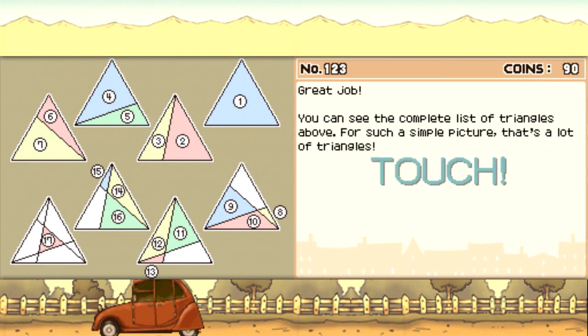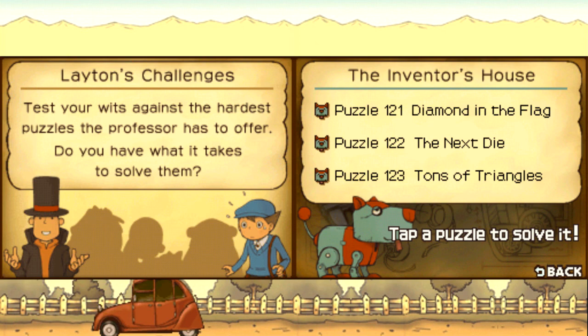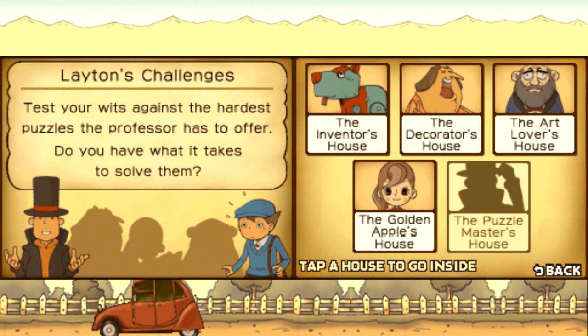Nicely done. Your skills are growing by leaps and bounds. That was a pretty cool one. I really want to play more and keep doing more, but that second puzzle took quite a bit of time, so this is a reasonable place to call it for now. Overall, those were neat. I like the Inventor's House puzzles because they seem to be more math related, and geometry is something I like. I'm bummed I didn't get the triangle one on my first try. We still have the Decorator's House, the Art Lover's House, the Golden Apples House, and the Puzzle Master's House, which I presume unlocks once we complete the others. I hope you're looking forward to those just as much as I am. Until the next bonus episode — Illuminate Zero, and this mission is complete. We'll see you next time.